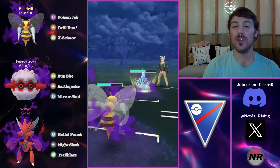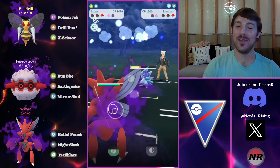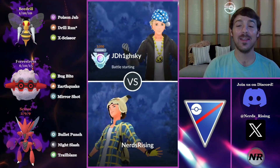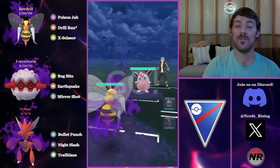We bring the Beedrill in and fully sacrifice it, taking the one-turn lag. They take us out and now we just Bullet Punch down the Sandslash for the win. They recognize it's over and surrender. Two battles in and I actually had a positive set in my very first set with this team — I could not believe it.